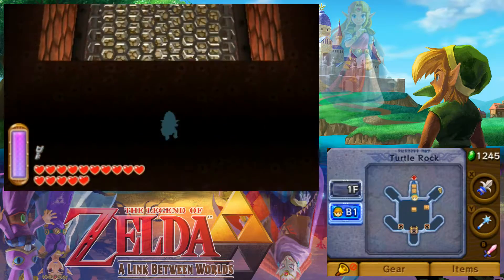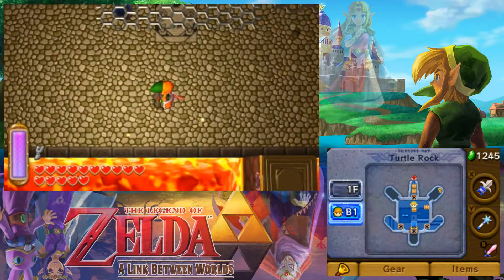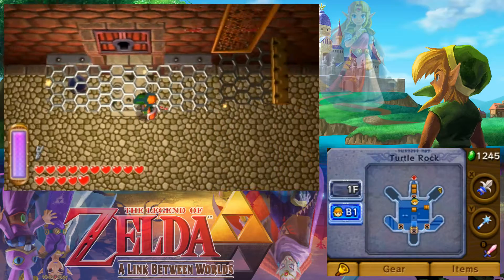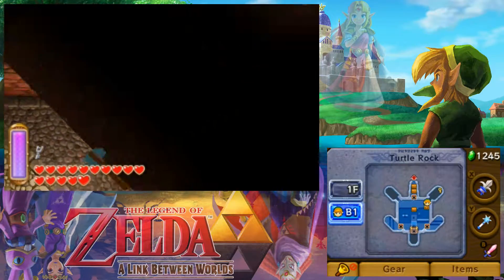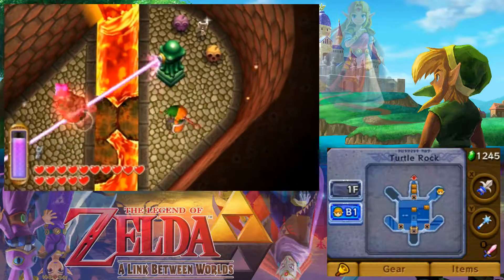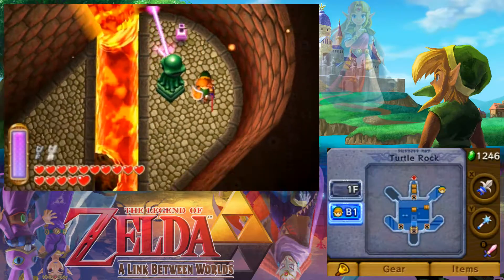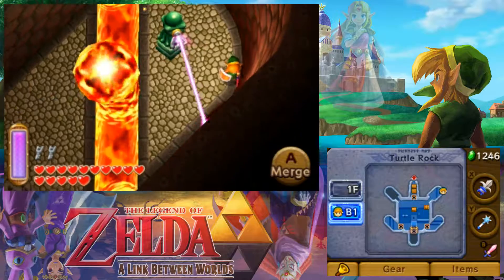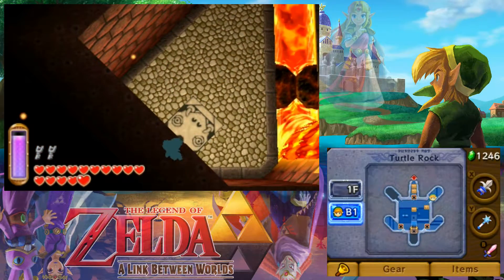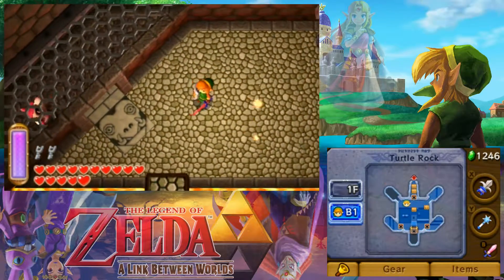That chest there, I believe that's the boss key. This is the item I was thinking about. Let's just start exploring rooms. This dungeon has a return of an enemy that not a lot of people like in this game. This is why I say get the upgraded ice rod, because it helps out so much in this temple.